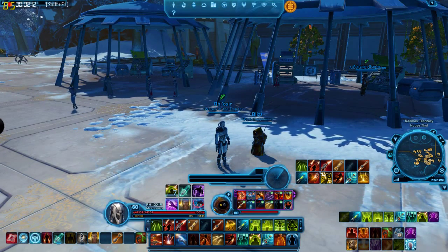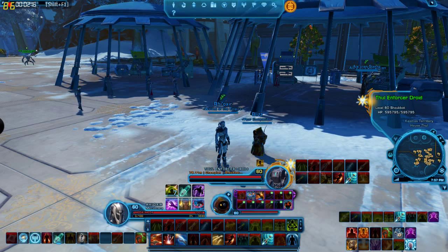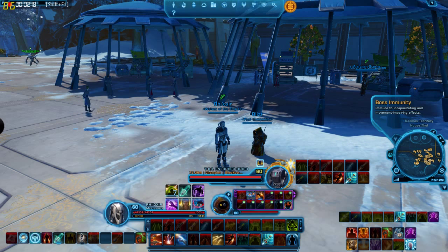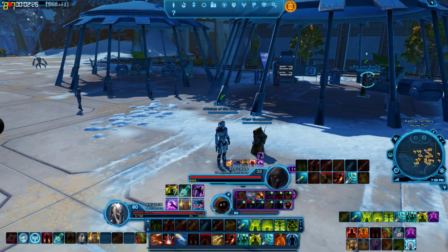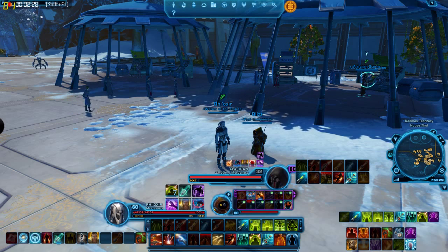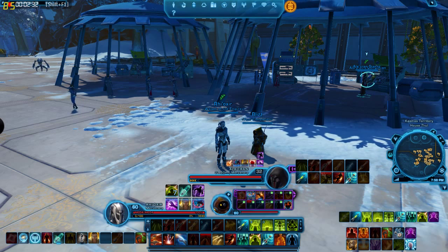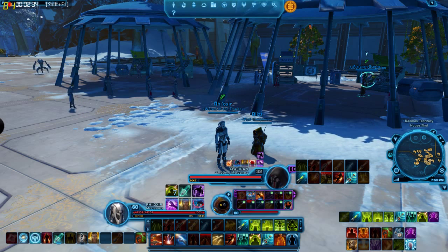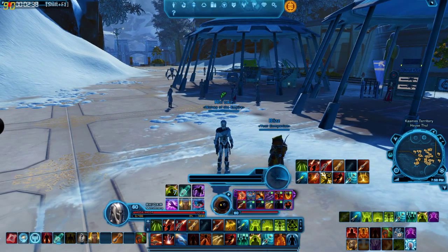It's just worth noting that just like NPCs — I can highlight this guy here, he's a champion droid patrolling. He's got a buff: boss immunity, you can't stun or interrupt him. If I mouse over this bounty hunter mercenary near me, I can tell all the classes he has by his class buffs — he has a sprint on and a combustible gas cylinder on. This is just some more details I hope can help players new to the game.